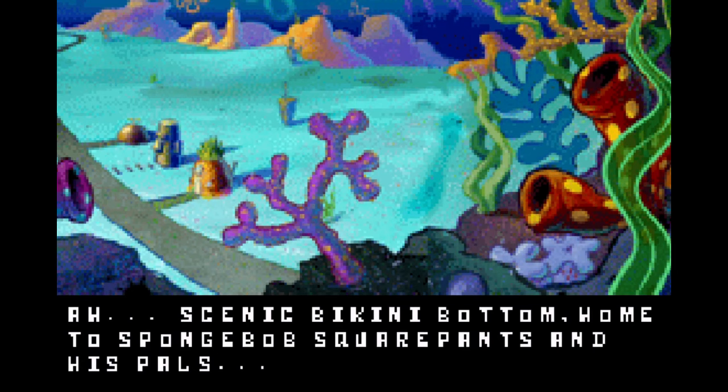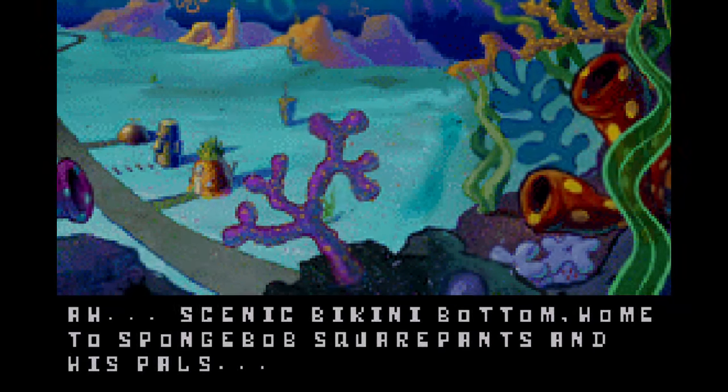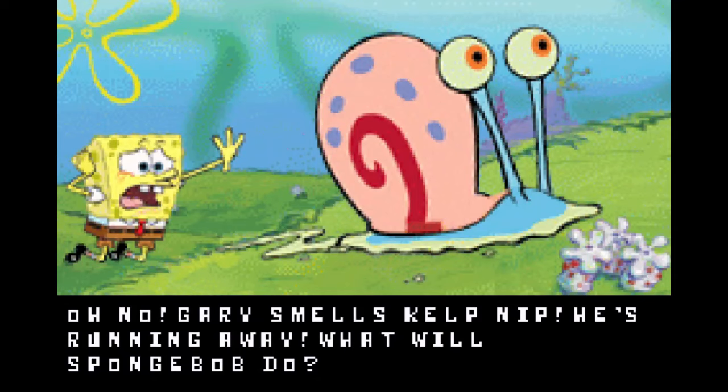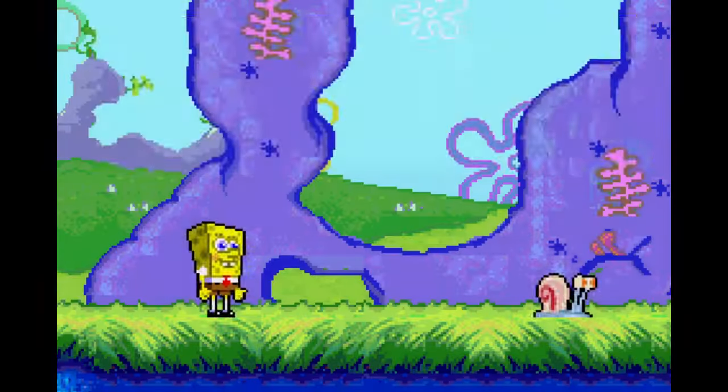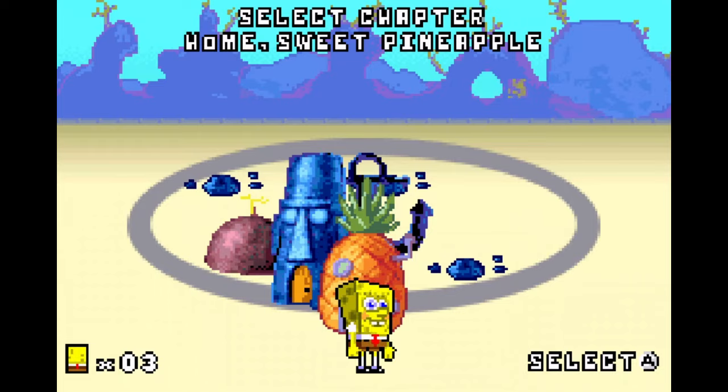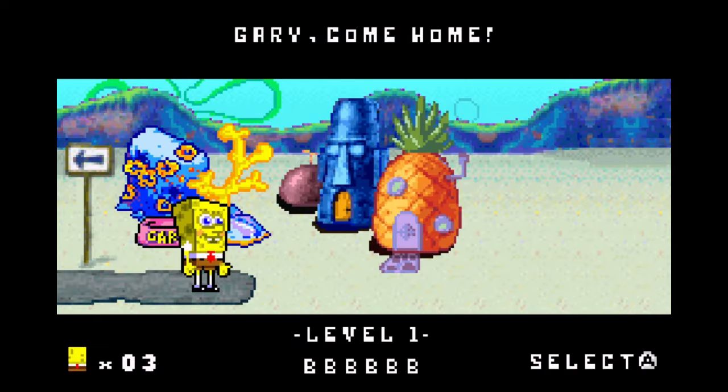Right away, we can see the plot is a little different from the console rendition. SpongeBob is out walking Gary in Jellyfish Fields, but Gary smells Kelp Nip and runs off to find it. We then see that we move throughout the game by choosing a stage from a select screen. We only have Home Sweet Pineapple right now, so let's check it out.